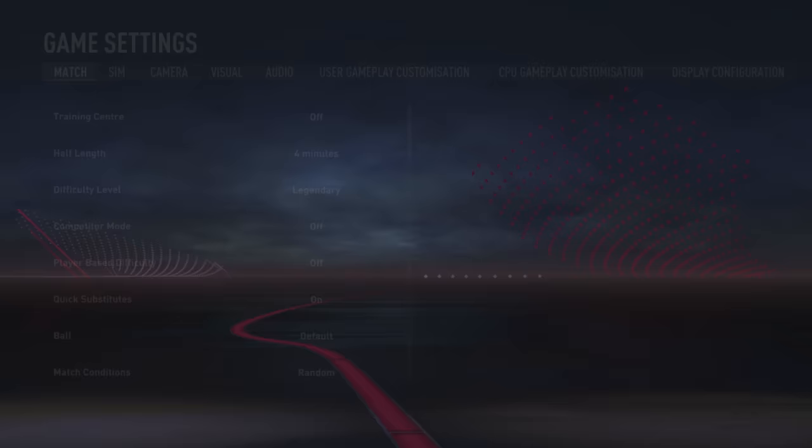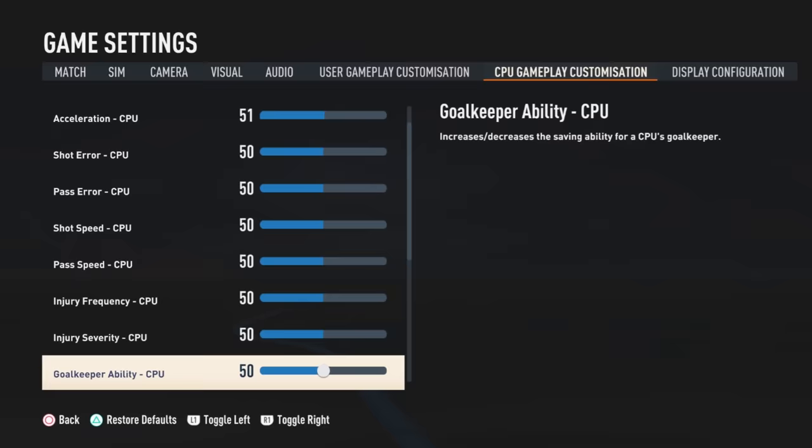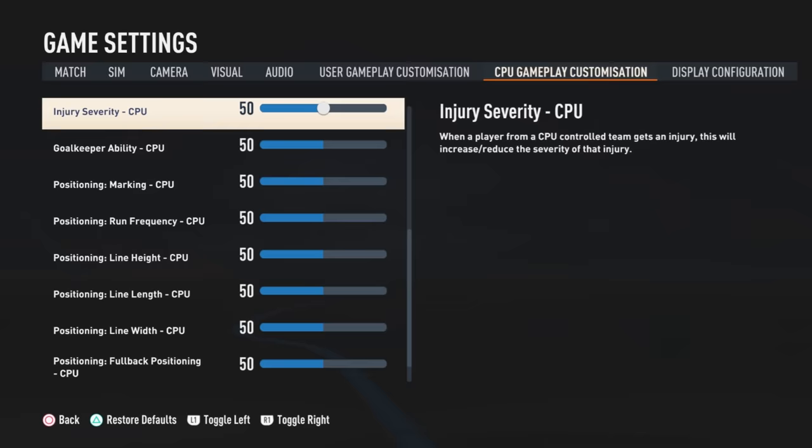Consider using sliders to tune the difficulty to exactly what you need. In customize under game settings, you can change specific things for both the user and AI — for example, making the AI run slightly slower to make the game easier, or your players slower and the AI faster for more difficulty. There's a lot you can change here, and if you search 'FIFA sliders' online you'll find large lists of suggested values.